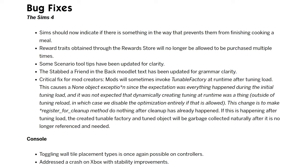I took a look and tried to compare this to what was on the laundry list, and it looked like everything here was on it. When I looked at EA Answer HQ, things were all marked as closed. There was an issue that Sims wouldn't finish cooking their meal and wouldn't give any indication what was wrong — but now they should. Reward traits obtained from the reward store will no longer be allowed to be purchased multiple times. Scenario tooltips were updated for clarity, and a 'Stab in the Back' moodlet text was updated for grammar.